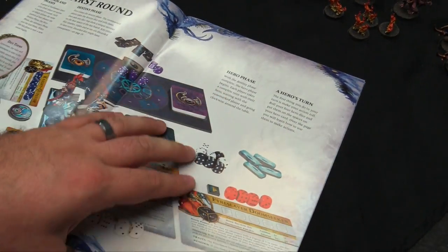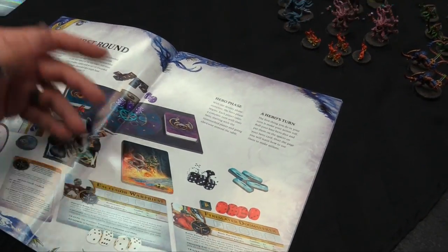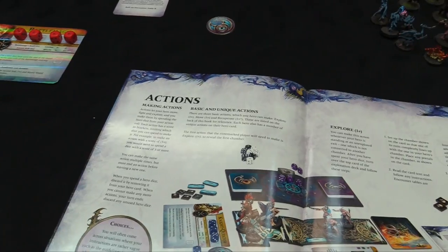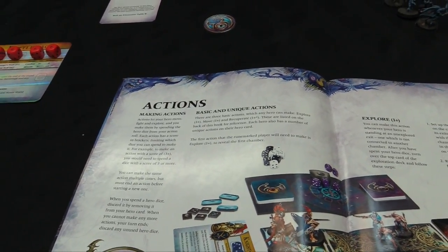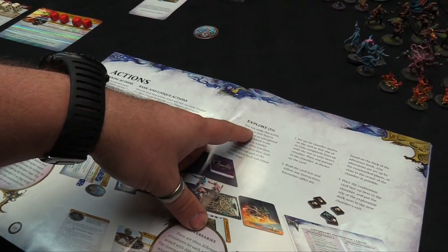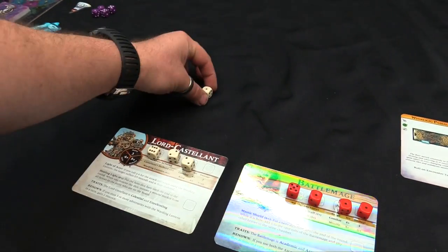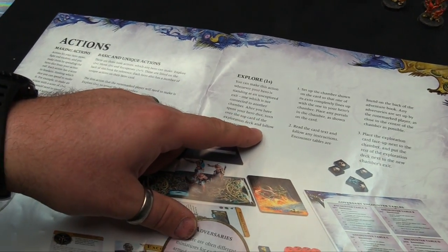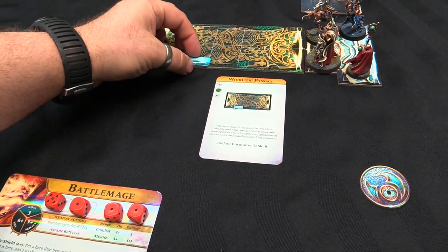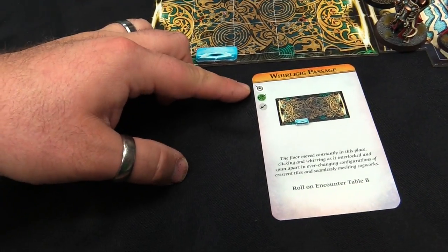Each hero takes a complete turn starting with the runemarked player. First you make your action roll, putting dice down. There are three basic action types: explore, move, and recuperate. The first thing we need to do is explore. I have my Lord Castellant explore by spending a one die, then we place the top card of the exploration deck - which is the Whirligig Passage - and place an entry point for monsters. The card text reads: the floor moved constantly in this place, clicking and whirling interlocking cog works. We roll on encounter table B and get a result.